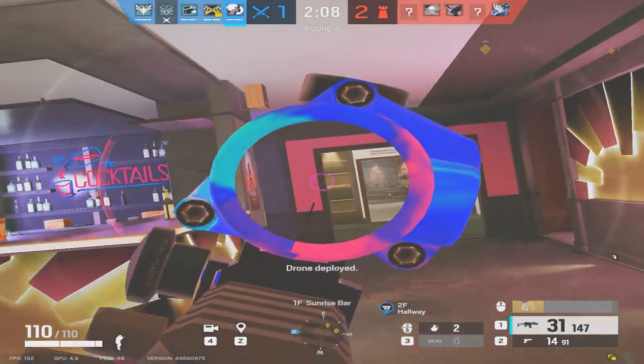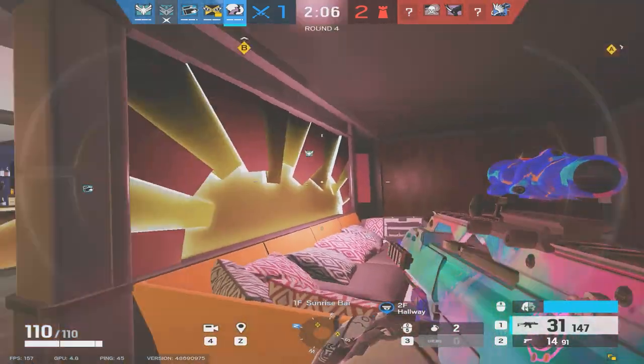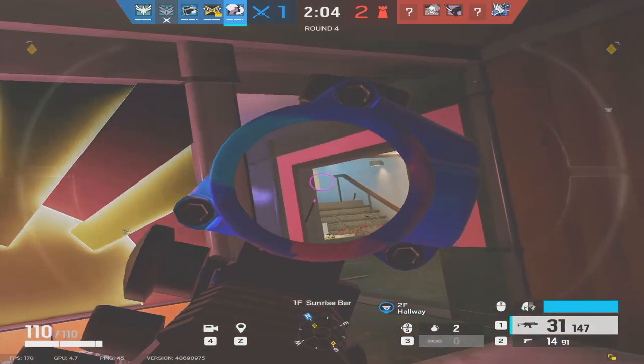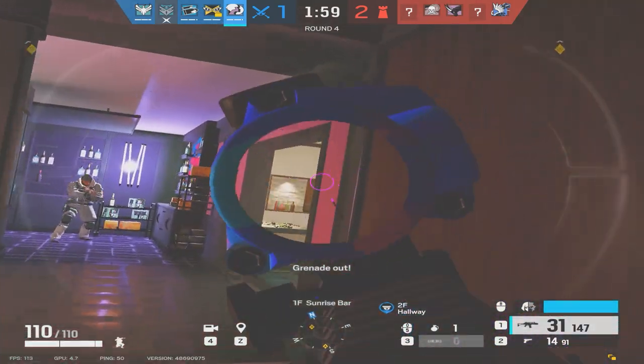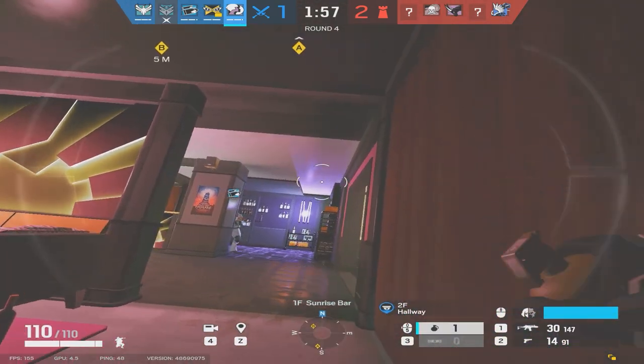With Sledge, you can break vertical and take control of the site, as well as with Buck. With Thatcher, you can get the electronics off the wall, and with any hard breach, you just get the main wall.